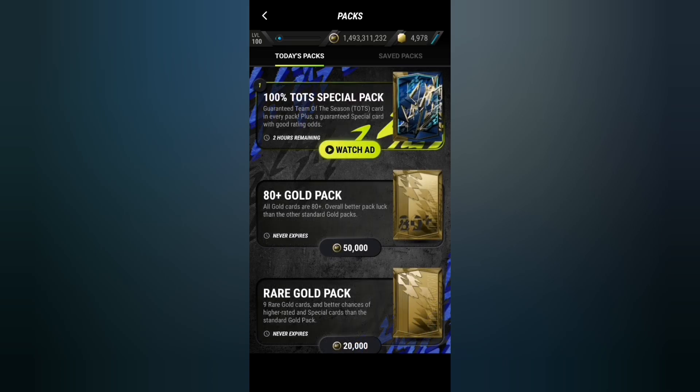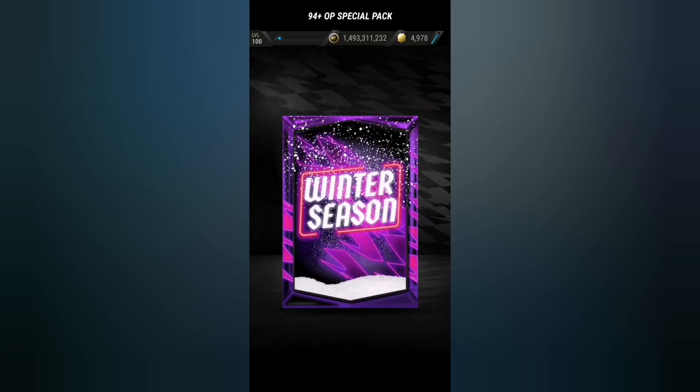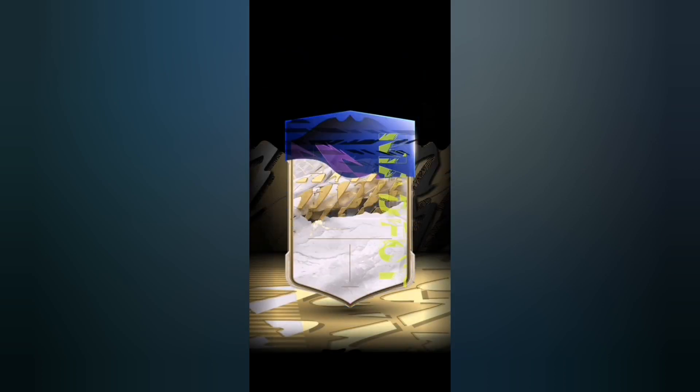We're gonna save the 100% Team of the Season special pack for later and open that last since it's guaranteed. I think if we open some of the 94+ OP special packs there's a high chance we can get Ronaldo or Salah Team of the Season, so let's try to get them. We get an icon in the first pack.